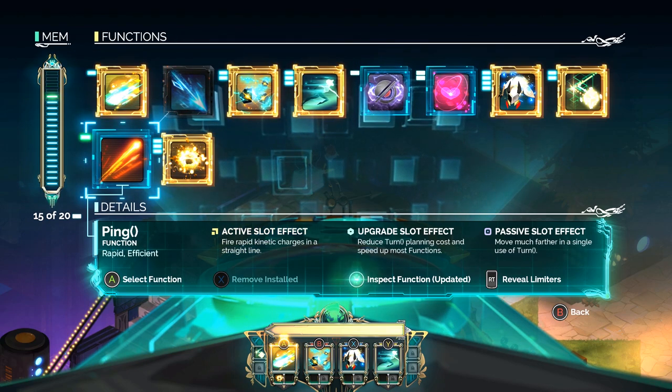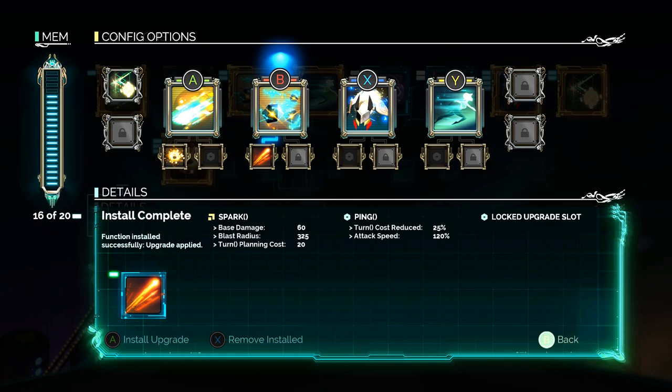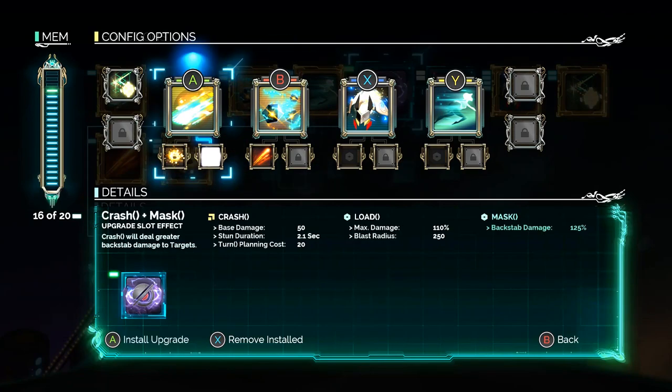Let's go from there. This is reduced turn and planning cost, so I should increase the speed of my spark and reduce the cost of that. That's great considering you'll probably want to spark two or three times in a turn, throw a mask on something.